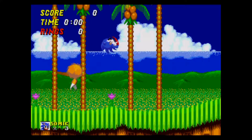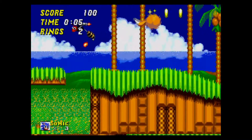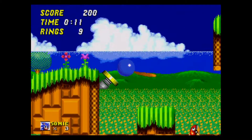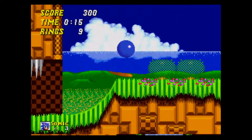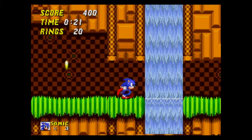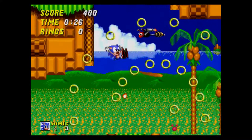Emerald Hill — normally the first level of the game — is the fourth for some reason. And what is this? Enemies? A snail enemy that was scrapped from the final game, at that. This is by far the most playable level in the game. The level layout seems pretty complete and there are multiple enemy types in this level, although all the final enemies don't seem to be present. There are still some monitors and signposts that are missing.